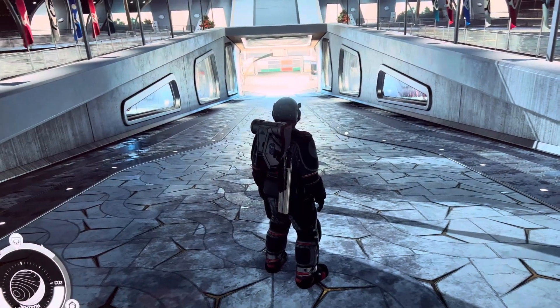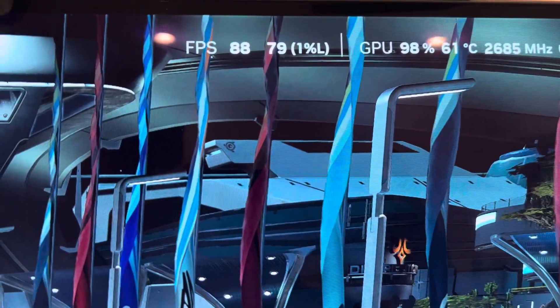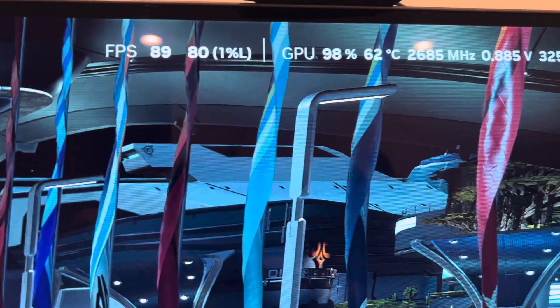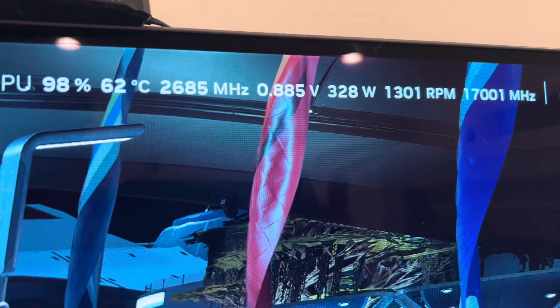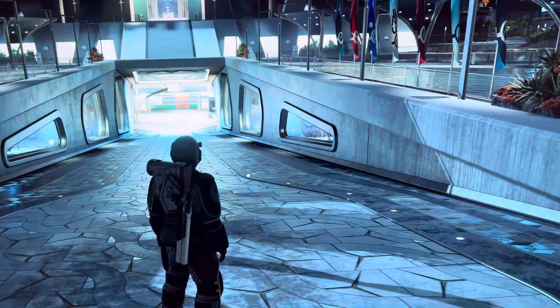Starfield 4K - this is 88 frames per second, 79-80 on the 1% lows. You can see our GPU usage, temperatures, clock speed, and 325 watts of power with a custom undervolt profile. Now we're going to change drivers.